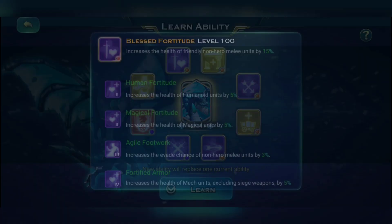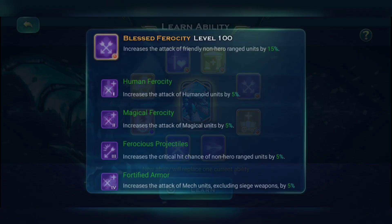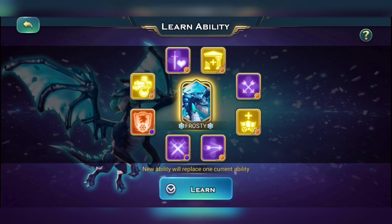The next skill gives 10% extra health to your diabolus and stalkers, plus 10% extra attack for your diabolus and stalkers. Lich is way overpowered — if you don't have a research dragon, get this today itself.